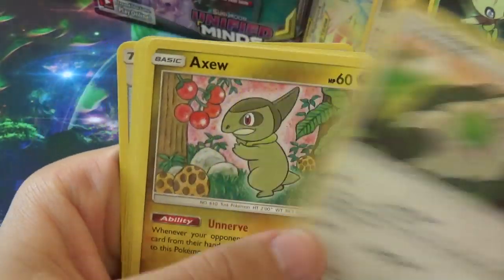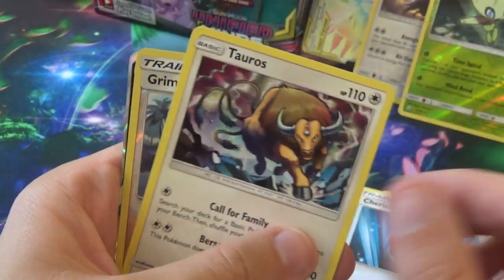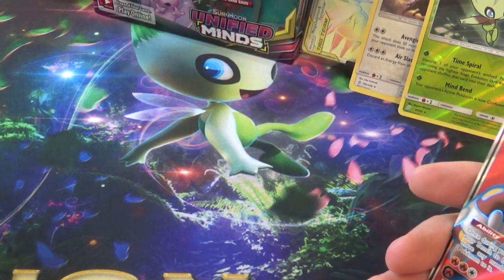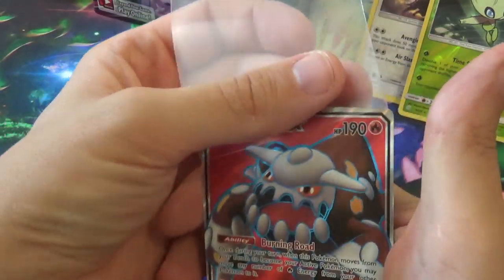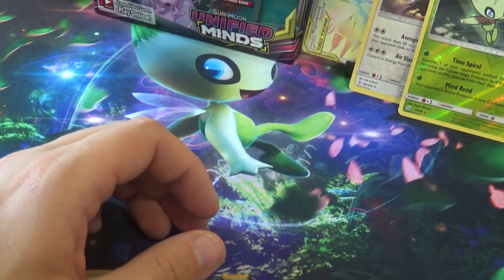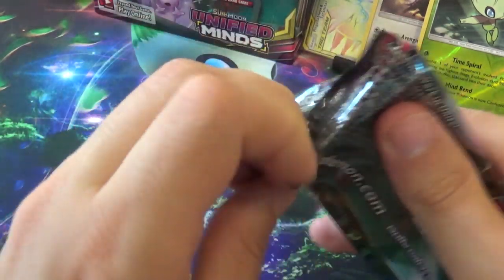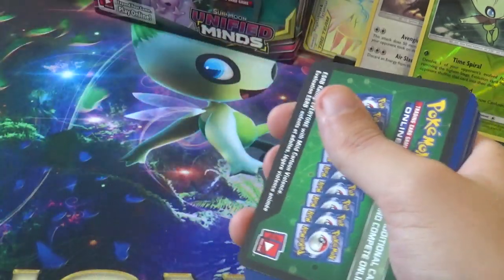Next pack: Slakoff, Haxus, Fletchinder, Stunfisk, Onyx, Cresselia, Cherishbull, Tauros, a Reverse Grimsley, and a Full Art Heatran GX! That's a nice Full Art. All this Heatran — it's like I'm playing VGC a few years ago. I haven't actually had many holos — I've had three or four. You might have some more holo hits then.